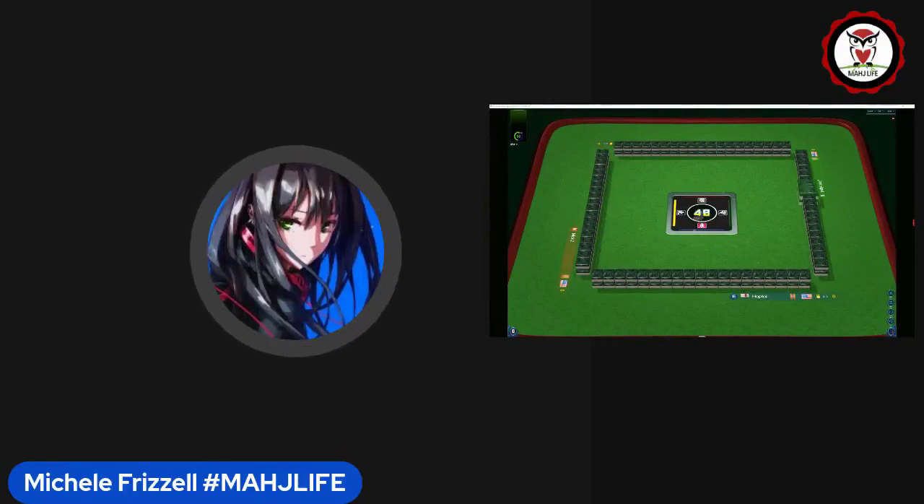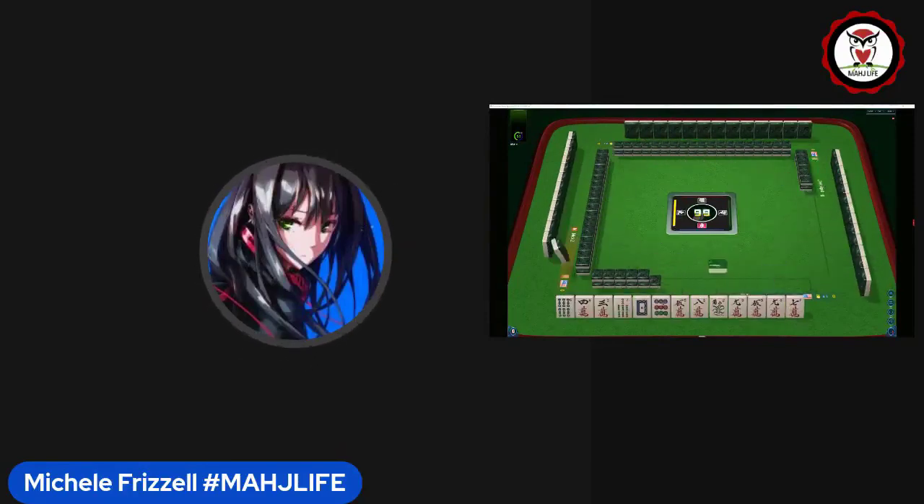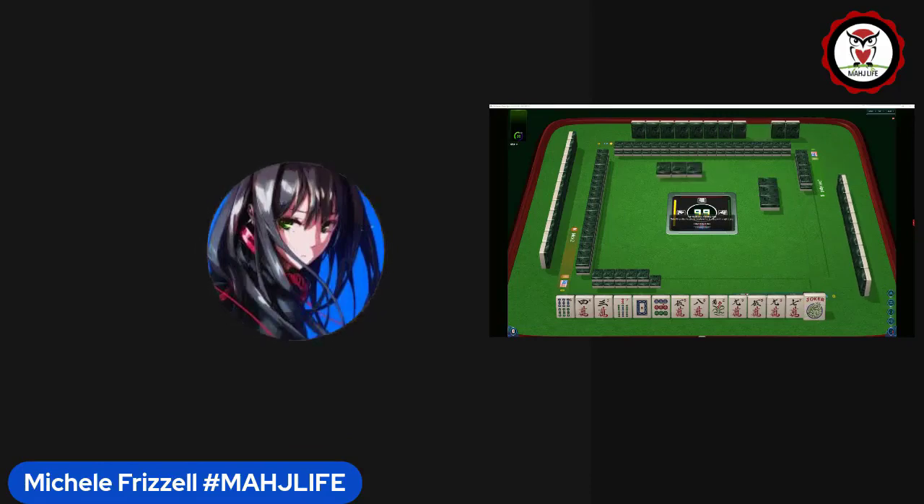We just started a game at Mahjong Time. In this strategy theory session, we're going to be playing American Mahjong using the National Mahjong League card. If you haven't tried playing here yet, look for my email in the video description below — I can send you information about their 30-day VIP trial. Let's check out these tiles and see which strategies we can attempt.